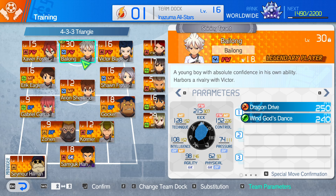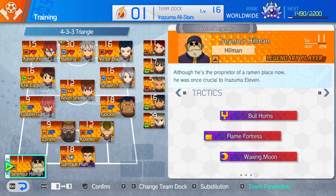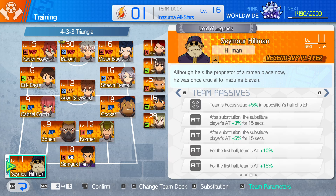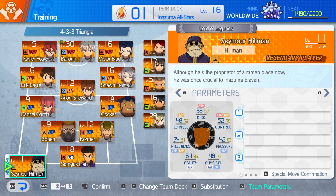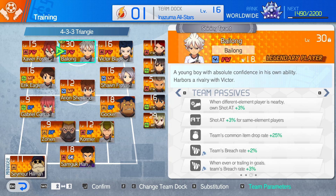So let's see the rest of the team real quick. Firstly, the coach is Coach Hillman. What does Hillman do? After a sub, the sub player's attack is plus 3% for 15 seconds, and then plus another 5%. And then for the first half — this is the important one — the team's attack is boosted by 25%. Which means Bailong's going to be 25% stronger in the first half, which is great, and that's before you apply his own buffs and anyone else's buffs.